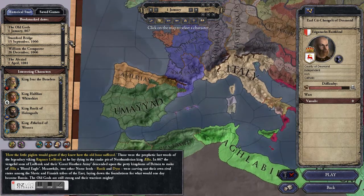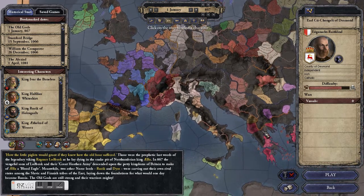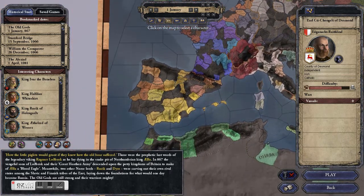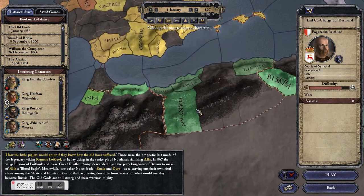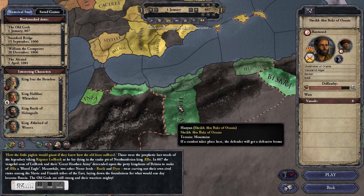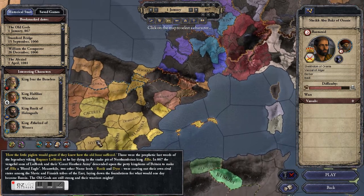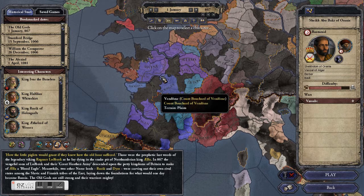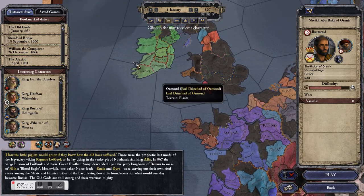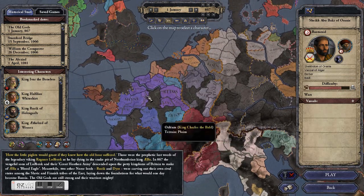If not, you'll have to go to a different map — like this one here, the Count map. This shows all of the counts: people whose highest title is Count. Some counts are more powerful than others in that they control more than one county. The Sheik of Orania controls both of these counties here. Now Counts, or Sheiks as the Muslim version is called, generally swear fealty to a more powerful lord. Some are independent — most of the ones in Ireland, for example — but a lot of them are subordinate, like these ones here in France.